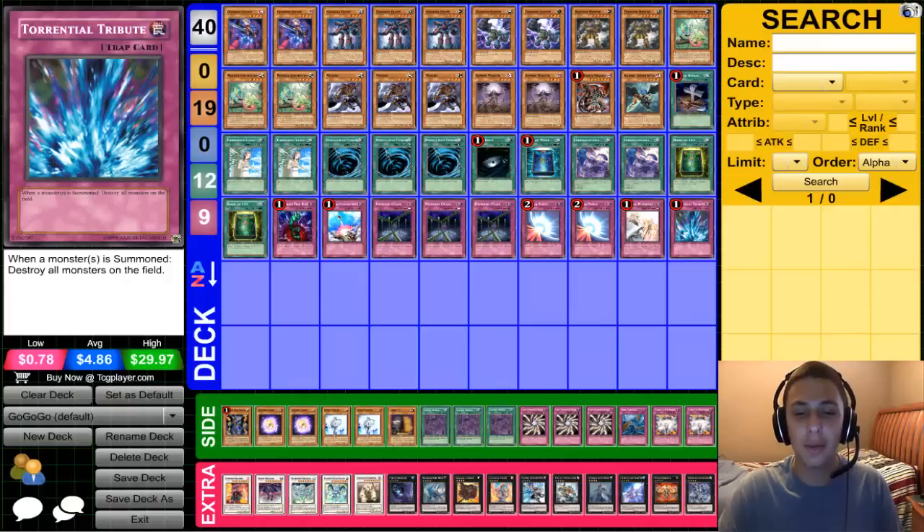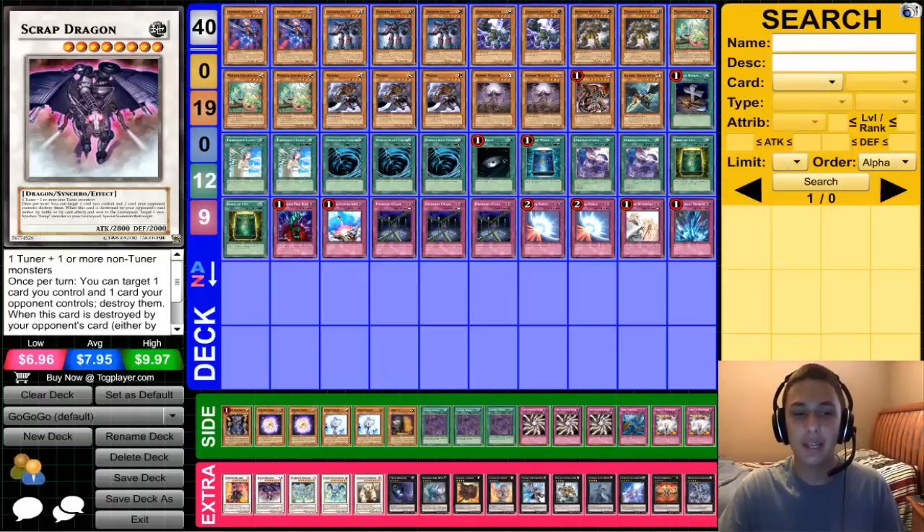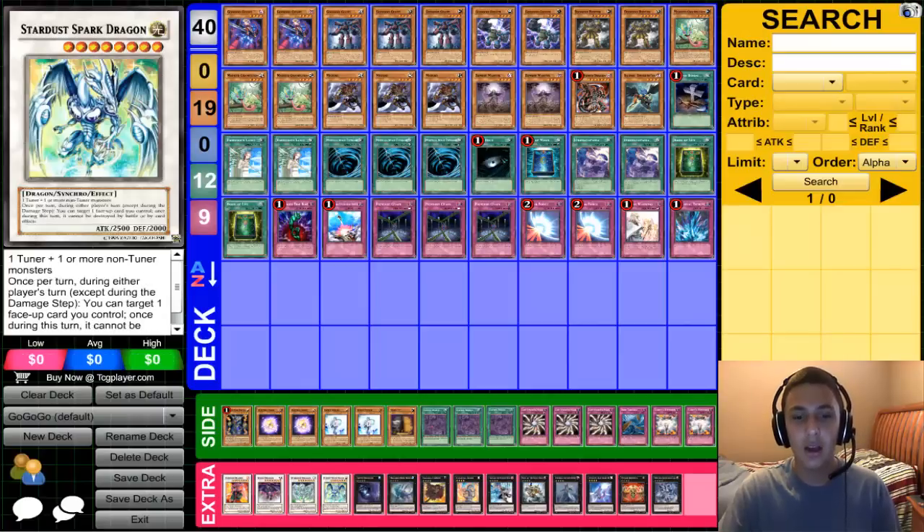The side deck is just random so I'm not really going to go into that. Crimson Blader is good against Evilswarm Rulers and Mermails — honestly just summoning this card and resolving it against Mermail while setting three back row is great. Scrap Dragon is a generically good card.